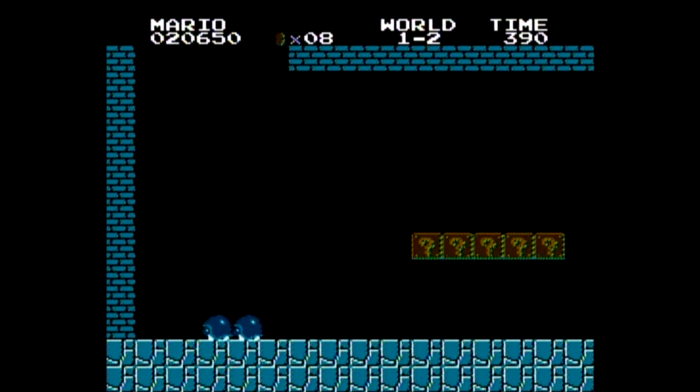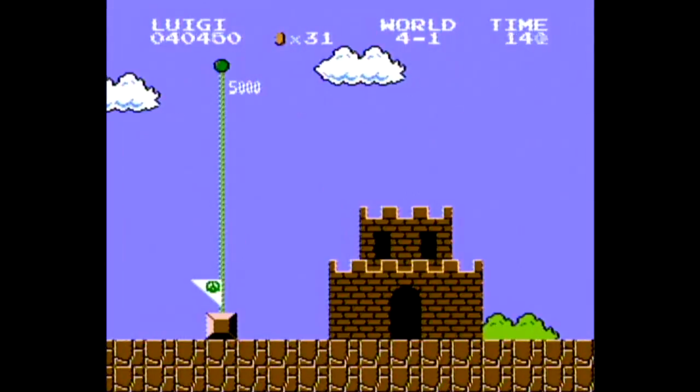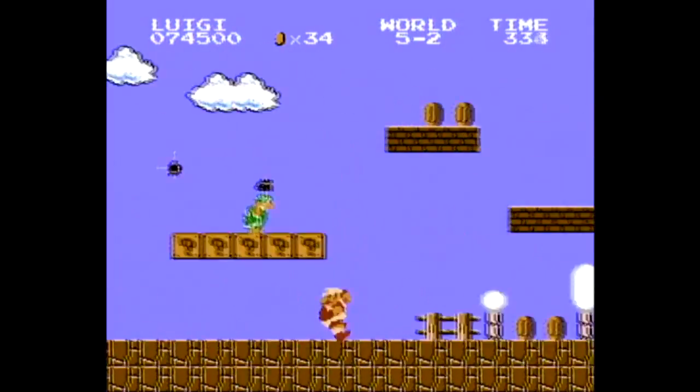Step 3, with Luigi, get to the second Hammerbrother of World 5-2 and hit the block to grow the vine. Doesn't matter if you switch the role of Mario for Luigi, by the way.